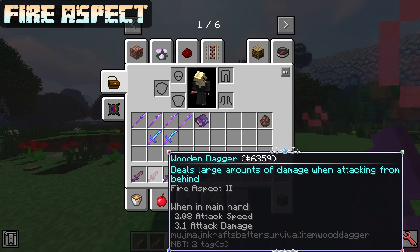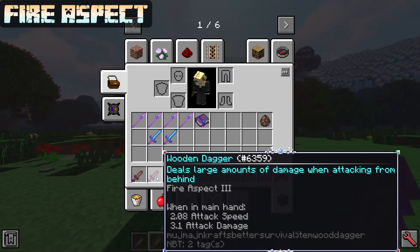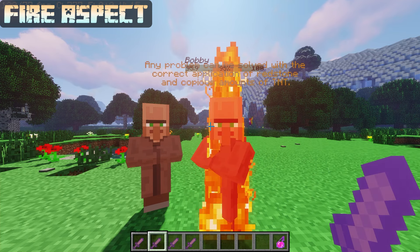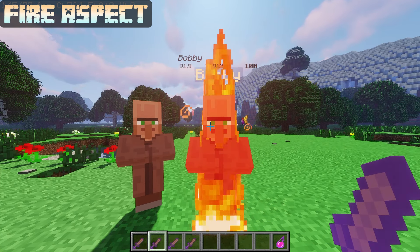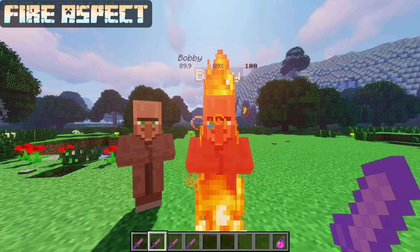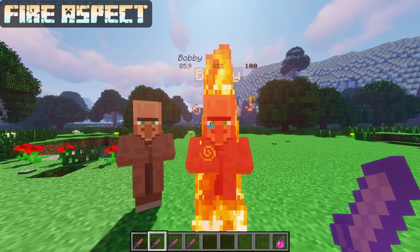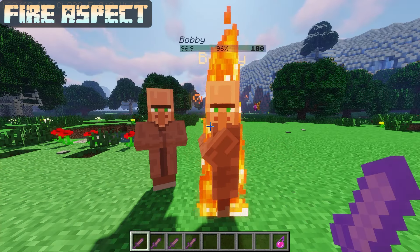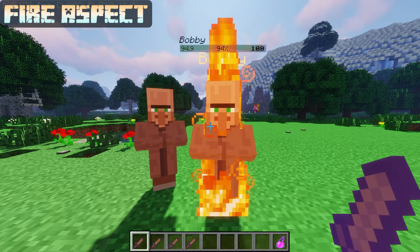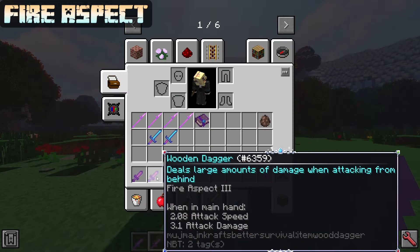Fire Aspect maxes at level 3 due to an enchantment tome and has 4 variants. Fire Aspect itself does a max of 12 ticks of fire damage. Lesser Fire Aspect does a max of 4 ticks, Advanced does 16 ticks, and Supreme does 32 ticks of fire damage. Since enemies take damage from you when you hit them on the first tick, just subtract 1 from the numbers and that's how much damage you deal.